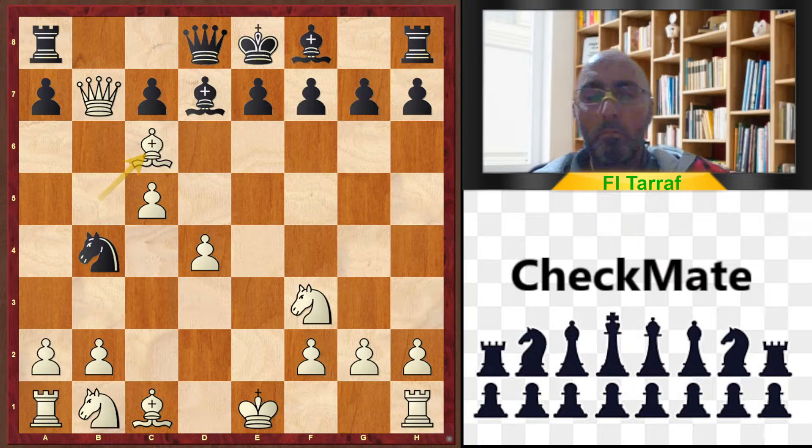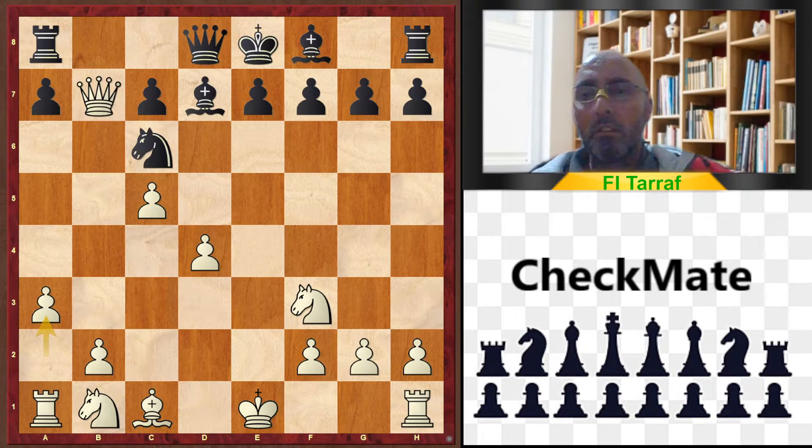One variation is Bishop takes c6 immediately, Knight takes c6, a3 — and this is still a good position for white. Although black has the two bishops, this is not enough after losing one pawn and the initiative is still with white.